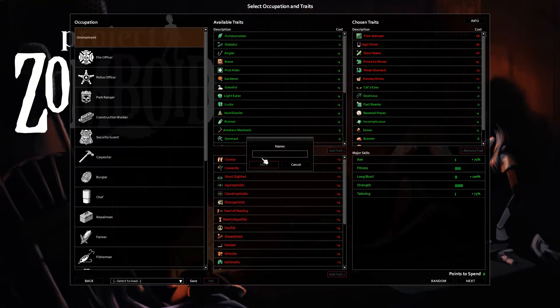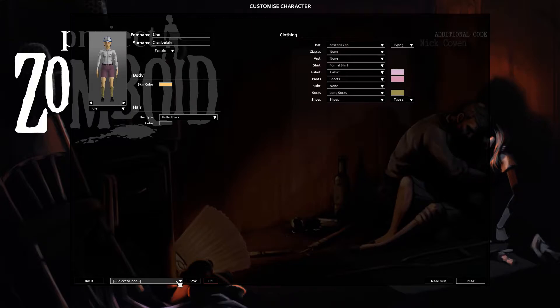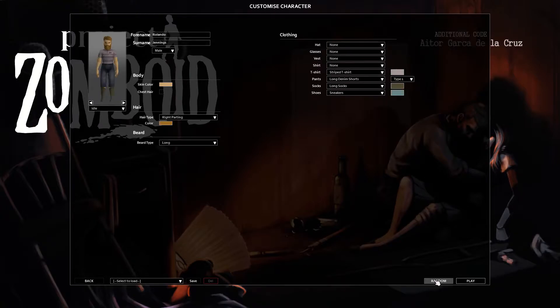If you haven't seen this, look in the bottom left — we can save our build. Let's just call this build 1, save it, and then later you can click in here and see all of your builds. Save some time next time. We can do the same thing here if you want. You can save and load old character creations, but me, I just like hitting the random button until we have somebody who looks kind of funky — somebody who looks like a character. Somebody maybe like Rolando Jennings. Look at that man's socks and shorts combo. Rolando — you know what, it rolls off the tongue. Let's roll into Rolando.